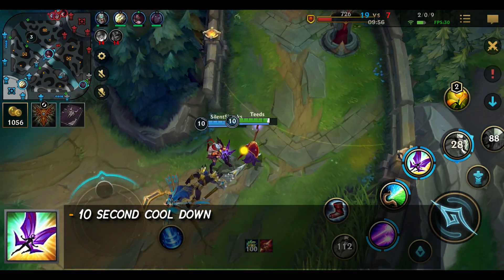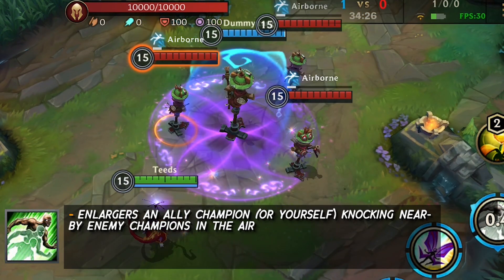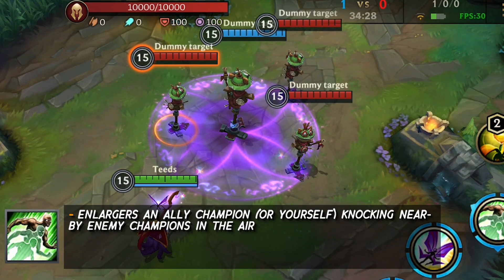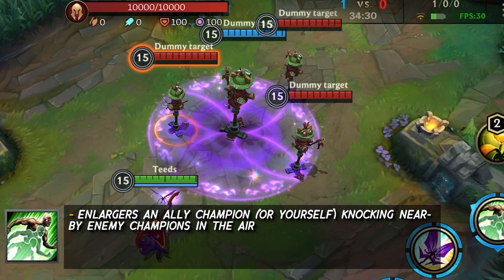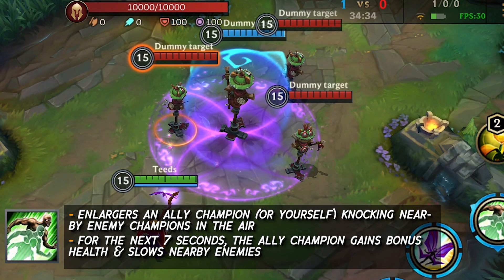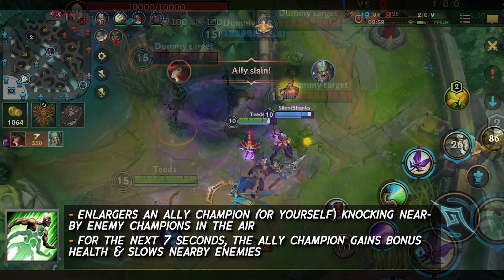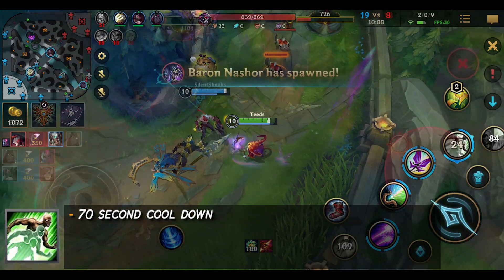Lulu's ultimate: Wild Growth. This ability enlarges an ally champion, knocking nearby enemies into the air for 0.75 seconds. For the next 7 seconds, the ally champion gains bonus health, also slowing nearby enemies by 30%. Lulu can cast this on herself by tapping it. This ultimate has a cooldown of 70 seconds.